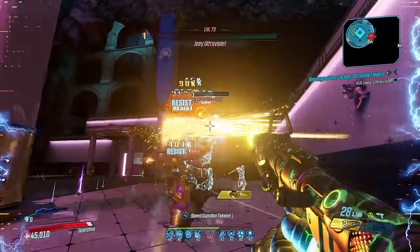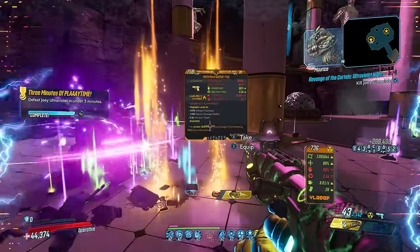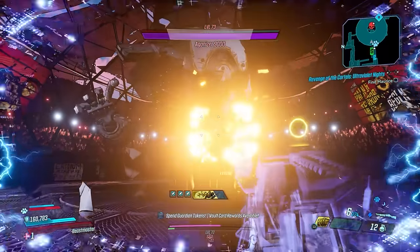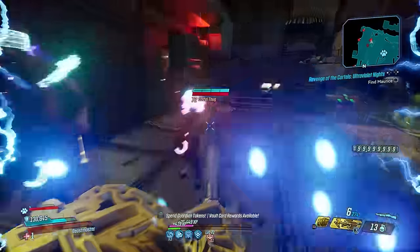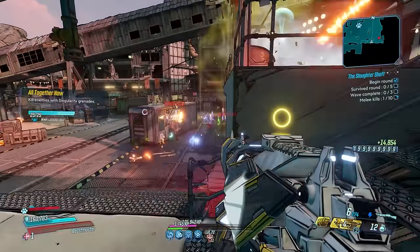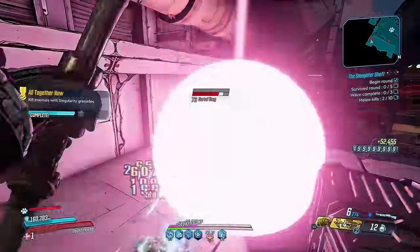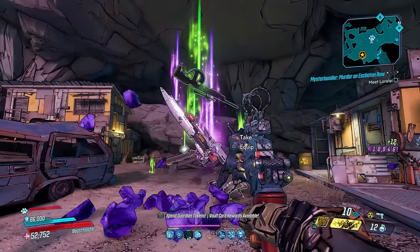Next up is the Fish Slap, which belongs to the Cartel event, dropping from Joey Ultraviolet, Fish Slap, and Tyrone Smallums. This grenade is the most busted grenade in the game — it deals melee damage, which makes it not only unique but deadly. Becoming One with the Punchy enables it to do some crazy things, dropping bosses with one whip of its tail, and it's even better when you get your Rack Attack to do it. You'll want triple link rolls for ultimate damage, and it works best with an action skill and elemental anointment.